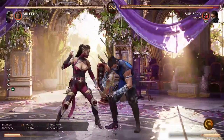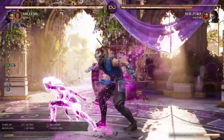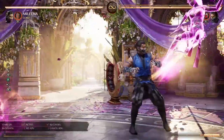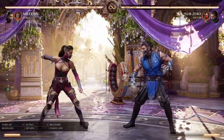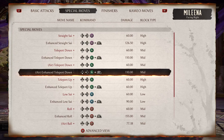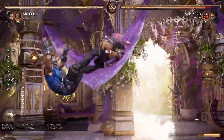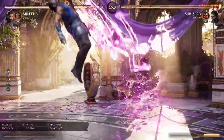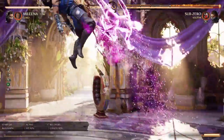She has a teleport — this is crazy. If this game didn't have a block button, things would be absolute chaos. And then if you EX it, she does something extra. She also has another teleport — a forward teleport up. This one launches into a combo. Characters have air strings now, so we'll probably talk about that in a bit. You can just try out your moves and already start figuring out what you'll be doing with this character.